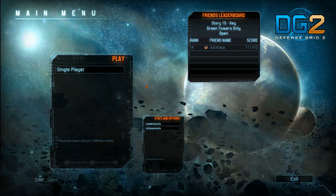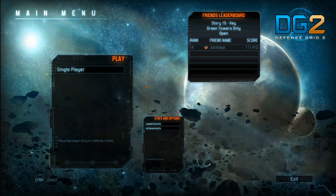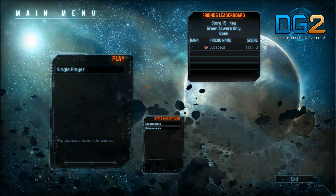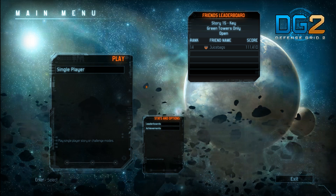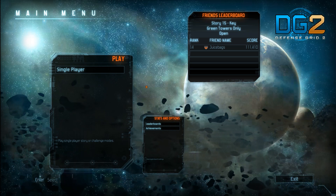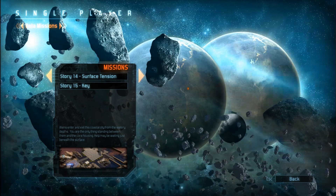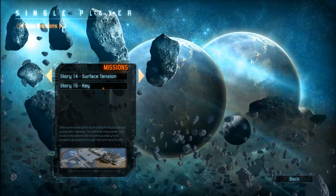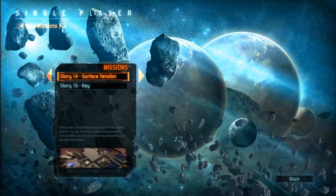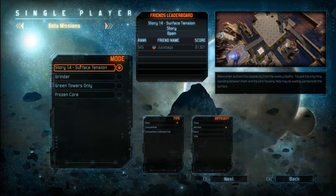Hello everyone, Juice Bags here and welcome to some Defense Grid 2 from the closed beta. I am very stoked to be playing DG2 — I've been fishing for a beta key for this one for what feels like a month now, but I finally got my hands on it. We've got two missions available right now: Mission 14, Surface Tension, and Mission 15, Key. We're going to start off with Surface Tension on story mode.